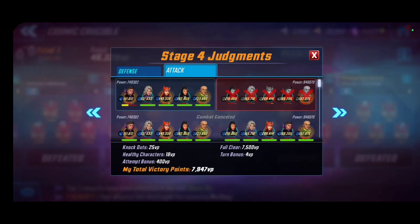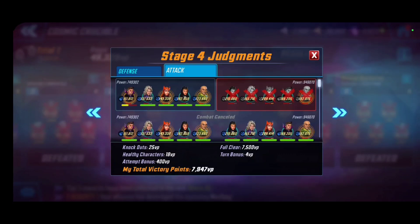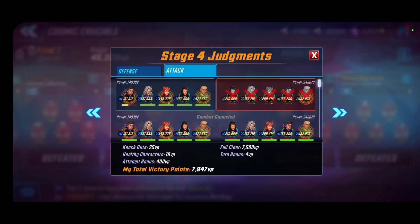Room 4 — this is why I love having Dark Hold on offense, because I can punch up against another Dark Hold team. My first attempt I canceled out: Morgan Le Fay got ability blocked at the beginning and it just wasn't going to work. After restarting with better luck, I was still able to punch up 200k against that Dark Hold defensive team. This is why I keep Dark Hold on offense — they perform exceptionally well.